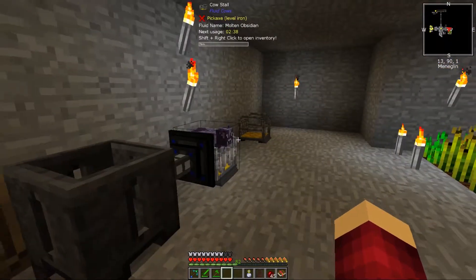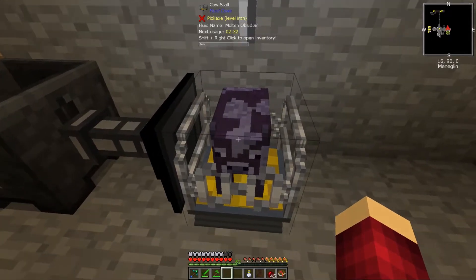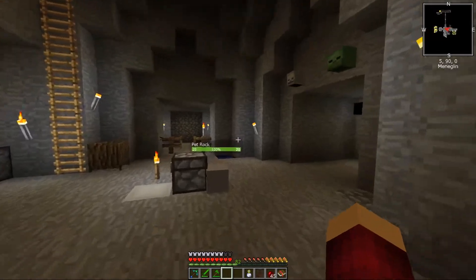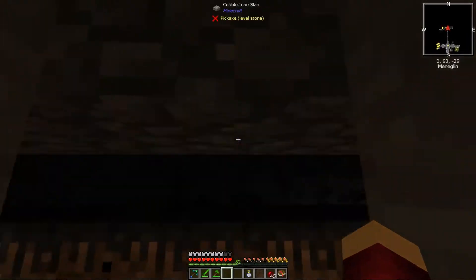I've now got some wheat growing, and there's a cow making things - look at the little cow. Anyway, what we're going to do is start at the mob farm. There's been a fair amount of changes here and it's now fully automatic.